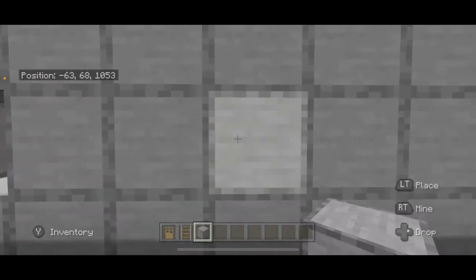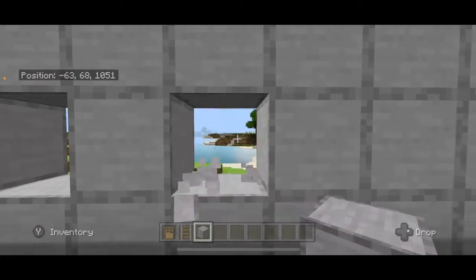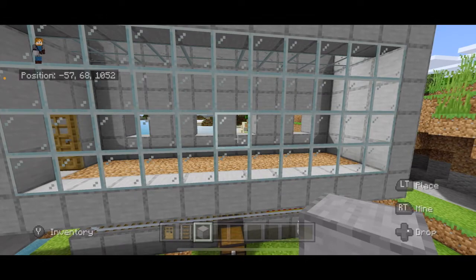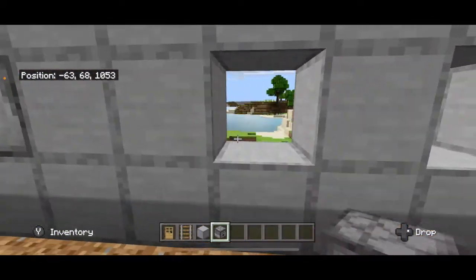Now come inside. Skip this quarter block but break this block, then skip one, skip two blocks, break this one, then skip one block, break this one, one two and break that one. That pattern looks like that. Now in each one of these slots you're going to place a dispenser.